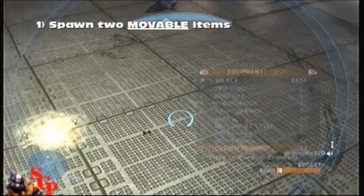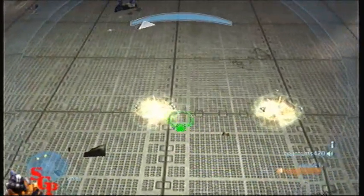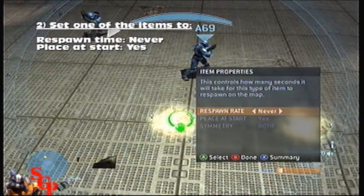Now spawn another custom power-up right next to it. Then set one of the custom power-ups to spawn at start: yes, and respawn time: never.